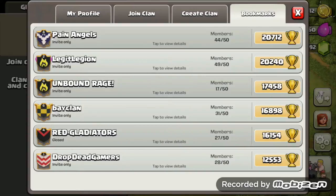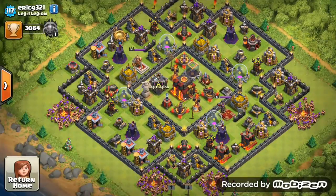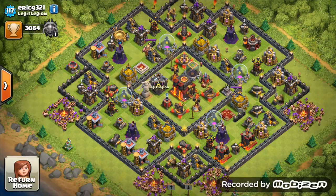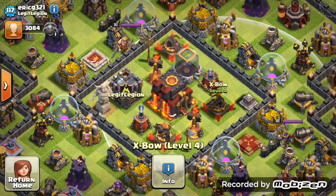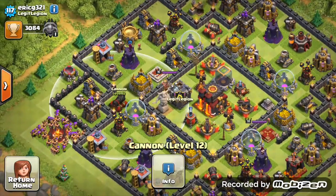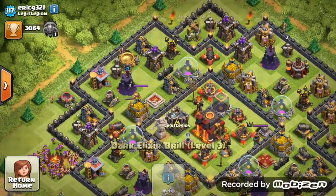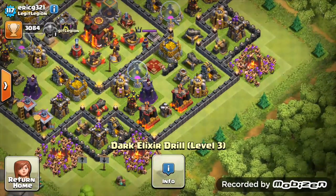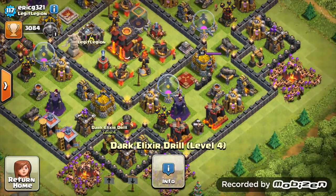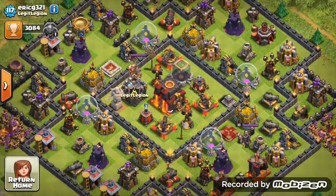First off, we have Legit Legion — that is Legit's clashing clan. Starting off we have a Town Hall 10 here and his base is looking solid. Everything is looking good: inferno towers maxed, expos maxed, air defences maxed, wizard towers maxed, archer towers almost maxed, cannons almost maxed. Not much to critique except those dark elixir drills — they are level 3 and 4, so I'd say max those out.